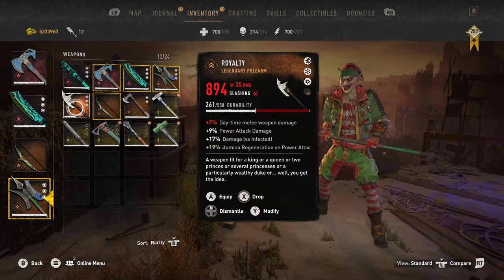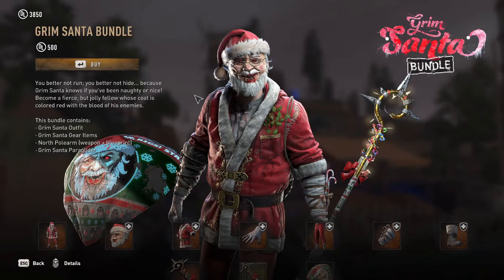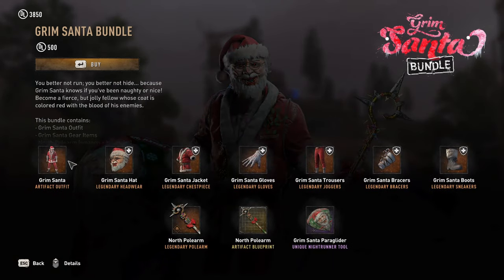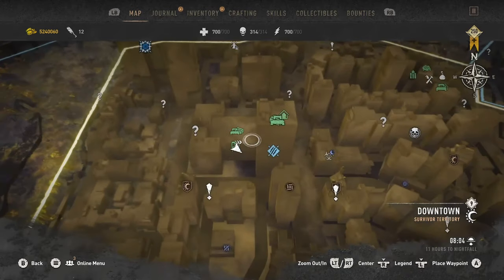The damage is really good and it's one of the best weapons I've ever used in the game. You can also get one from the Grim Santa bundle in the store, which costs 500 DL points. That one is called the North Polearm and includes freezing damage. A blueprint for one was found and shown to me in my discord.